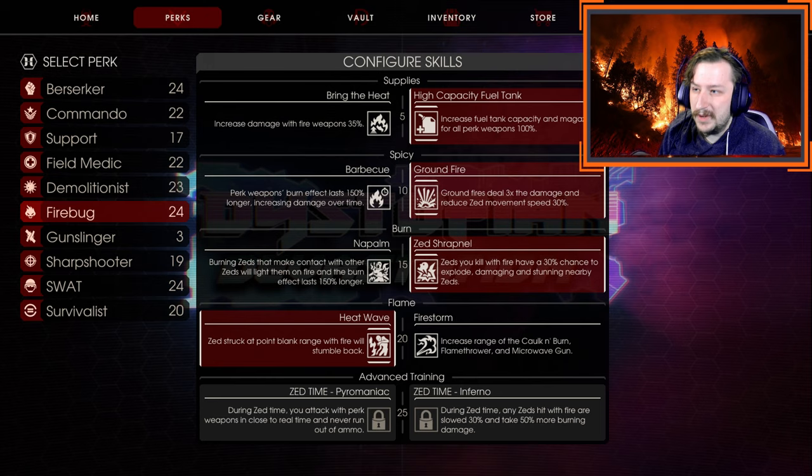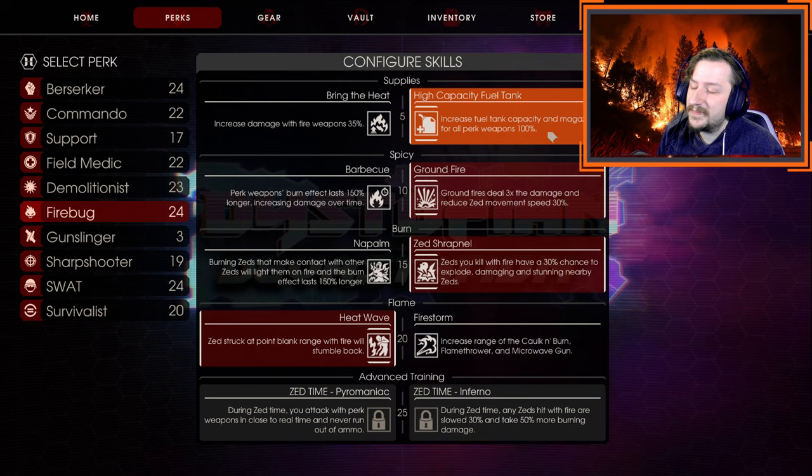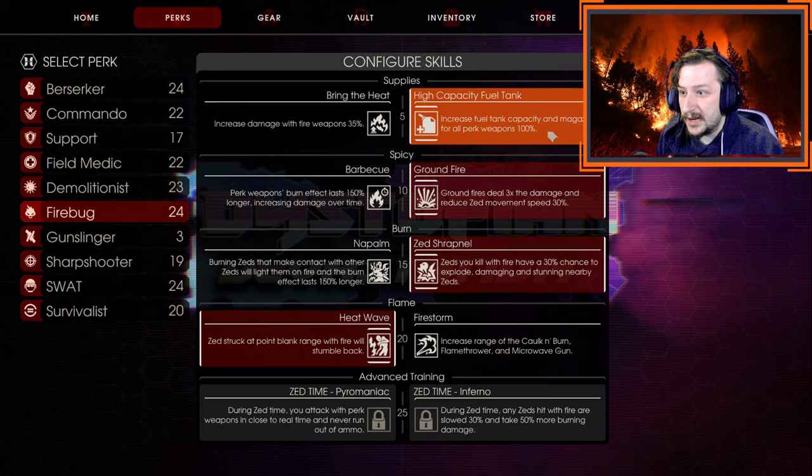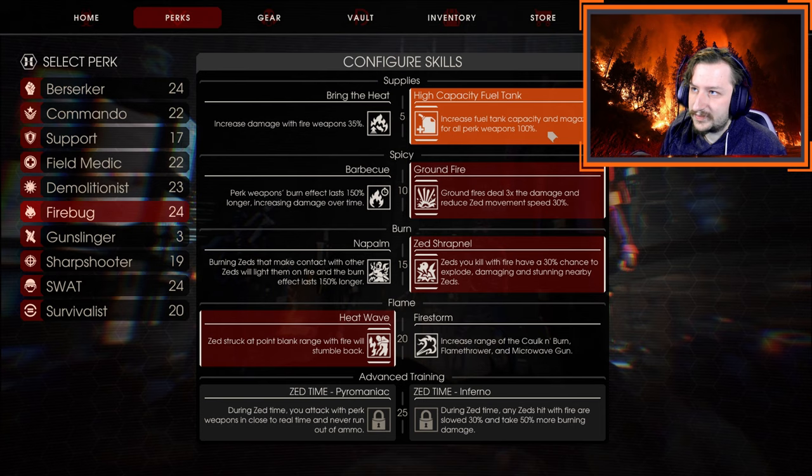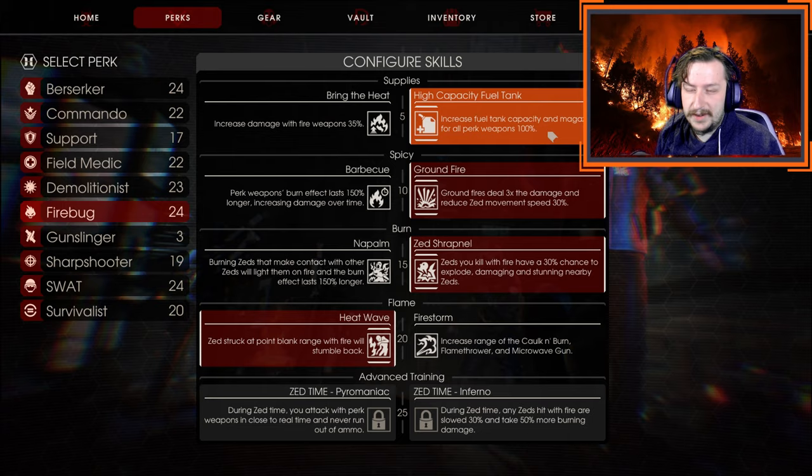The reason I didn't say the Scorcher all the way is mostly because of this level 5 perk. At level 5 we're going to go with High Capacity Fuel Tanks. This makes it so we have 100% more fuel, or larger magazines with our weapons. This does not affect the Scorcher, which is why you shouldn't take it if you're going to use the Scorcher. Assuming you're throwing upgrades into the Scorcher, this just gives you double the ammo.